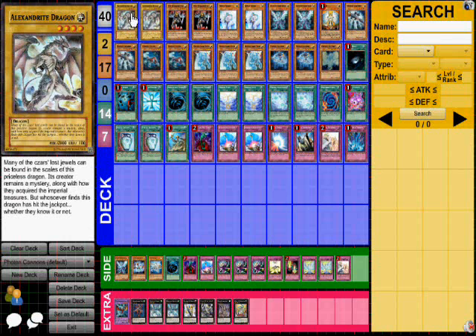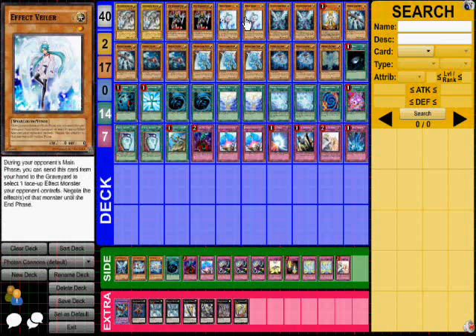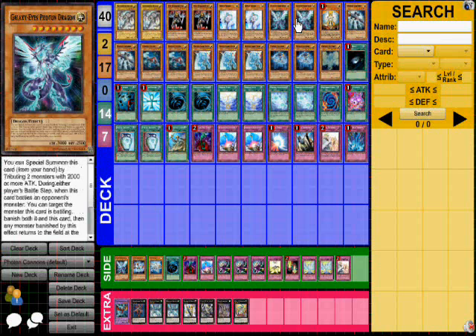First, two Alexandrite Dragon — two thousand beaters. Two DD Warrior Lady for trolling; you banish this card and the attacking monster after you take damage. Two Veiler — send this card to the graveyard during your opponent's main phase to wipe out the effect of one opponent monster on the field. Two Galaxy Eye Photon Dragon. There are two ways to get this out: either by sacking two 2000 beaters to special summon him, or getting him out the regular way.